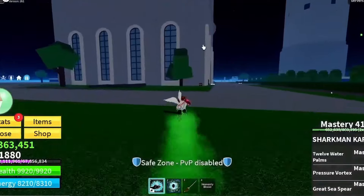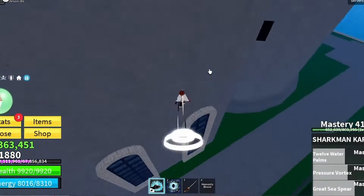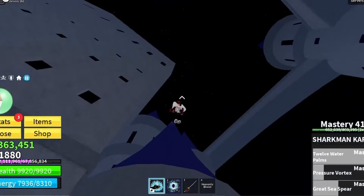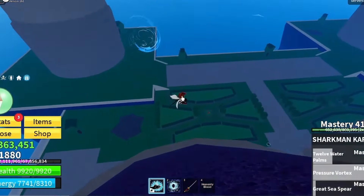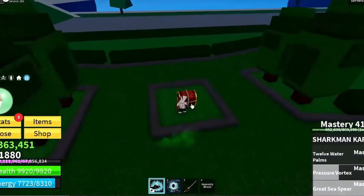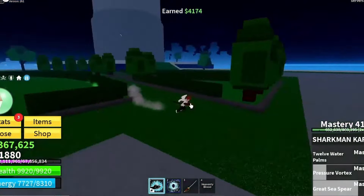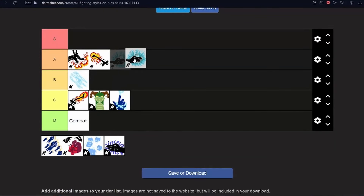Sharkman Karate — probably one of my favorites. The drip is mid — some nice water effects, about 2 out of 3. But the combat is crazy — I've seen insane builds with this, especially with Pressure Vortex. The C Spear and supers are really good, 3 out of 3 for combat. Drip 2 out of 3. Going bottom of A Tier.